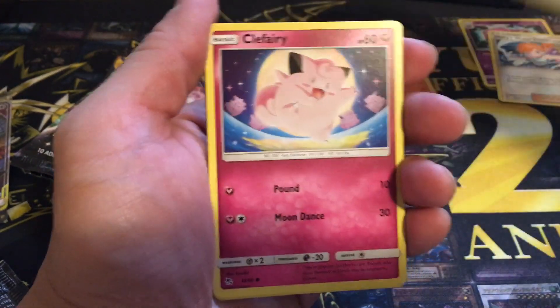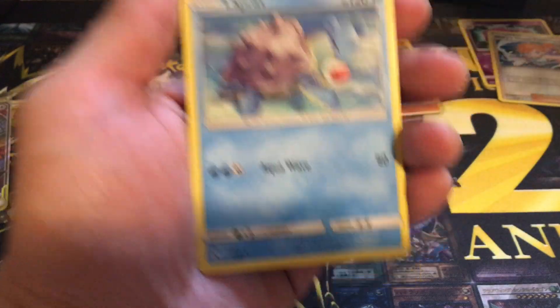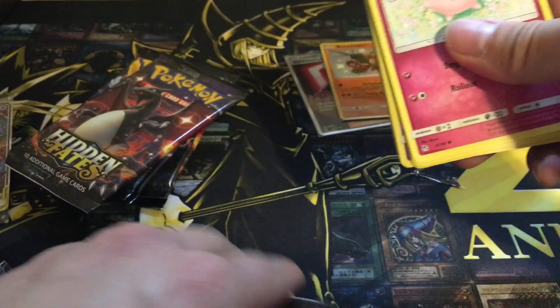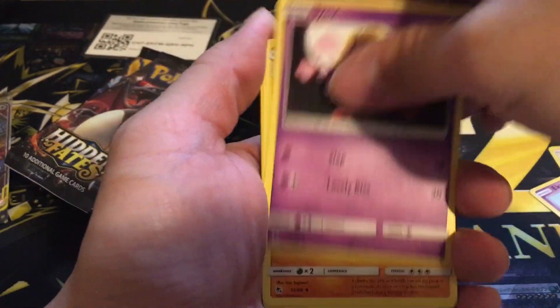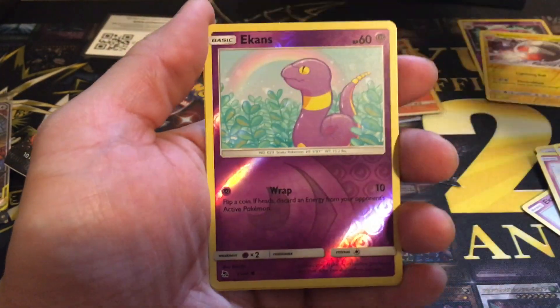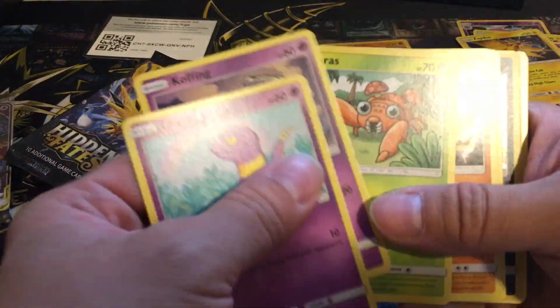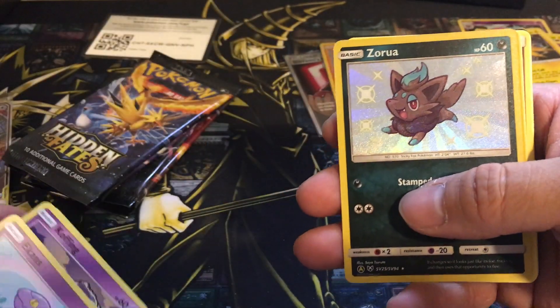Traveler, Geodude, Eevee, Clefairy, Caterpie, Electabuzz, Lapras. Tremeleon, Jynx, Graveler, Charmander — and more cards here. Let's just fast build this one. Oh nice, I don't think I pulled this one yet.